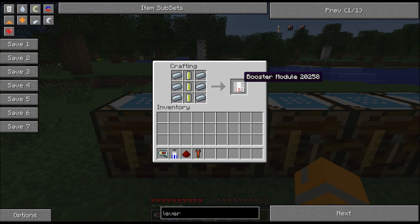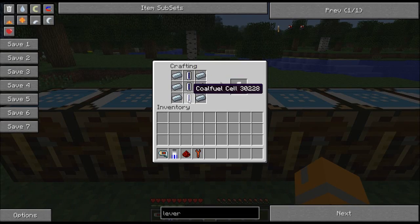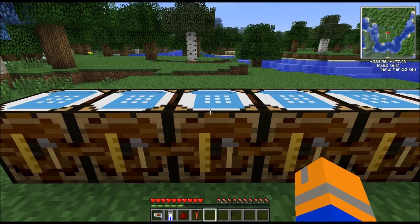In order to make a missile, you're going to need a booster module that takes six pieces of refined iron and either biofuel cells or coal fuel cells. It doesn't matter — you'll still get two booster modules each.